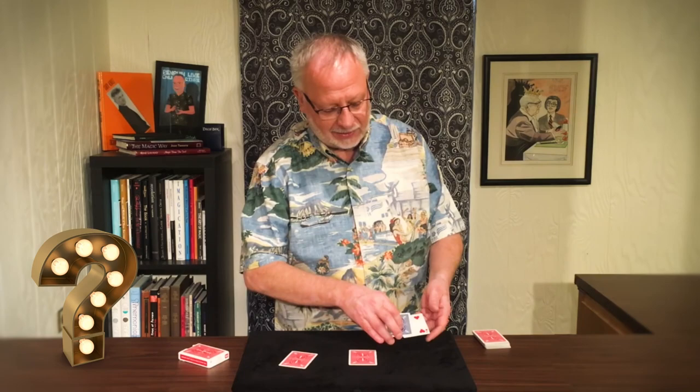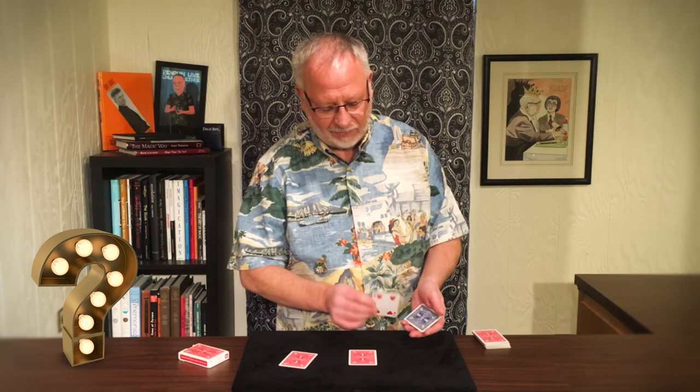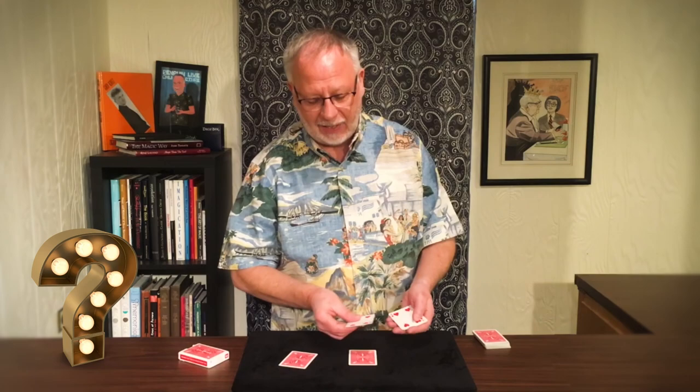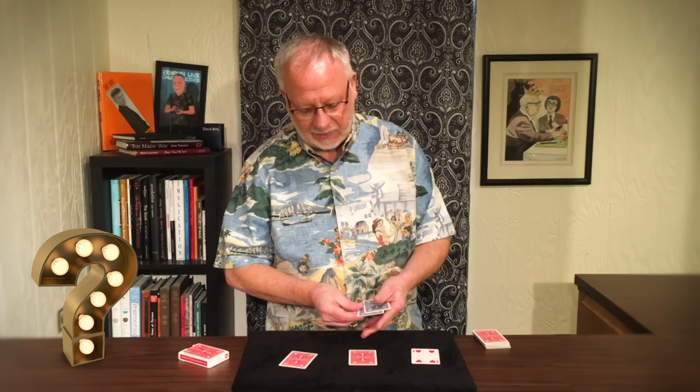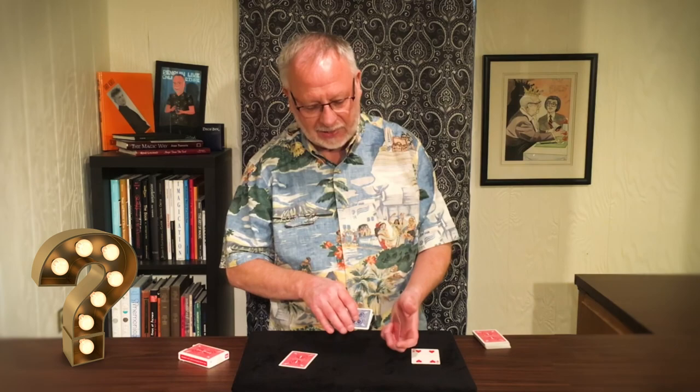The first card we stopped at is the four of hearts. If I take these three mystery cards and rub them against the face of the four of hearts, they begin to look like it — the first, second, and third all begin to look like the four of hearts. So you might say these three cards are obviously the four of hearts... that is, until we look at the second card.